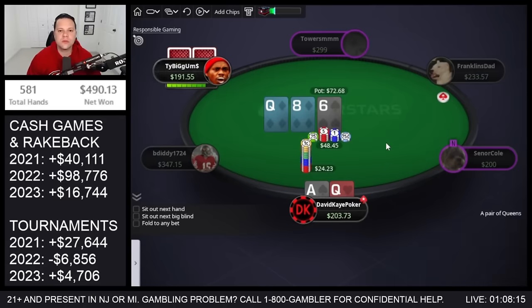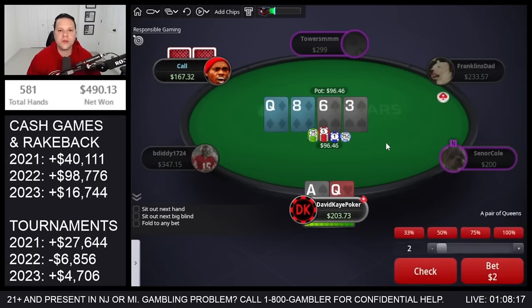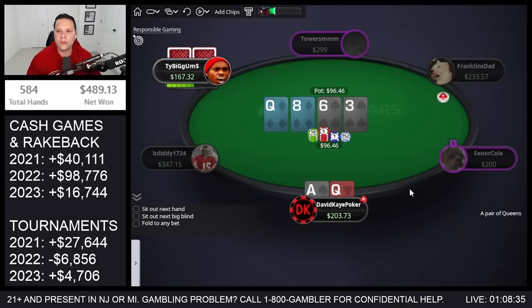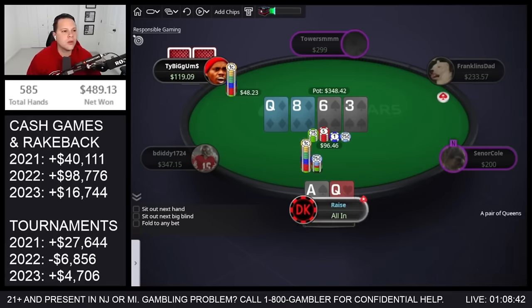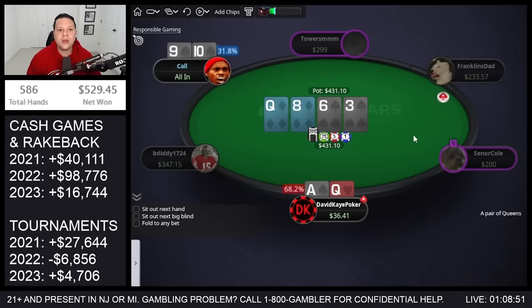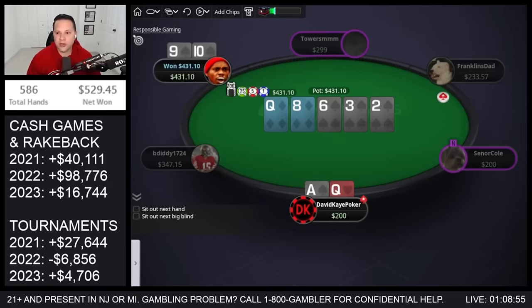We get top pair, top kicker. Start with a bet. Three spades on the turn — I'm going to check to check-jam here. Lots of draws out here; if they decide to bet — king-queen, queen-jack — they'll probably call off too. It calls, ten-nine of spades — we're 68% — and unfortunately their combo draw, double gutter and spades, gets there.